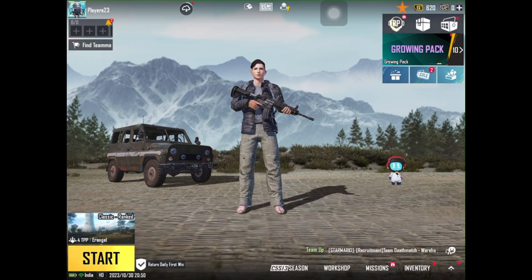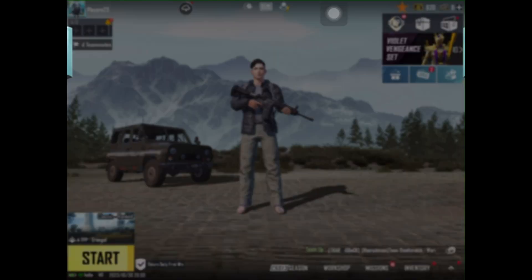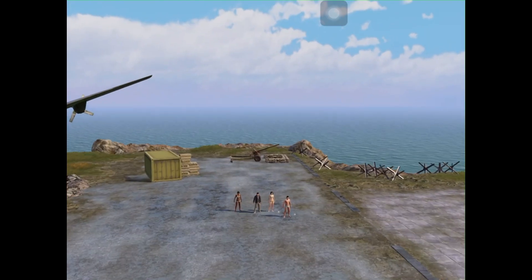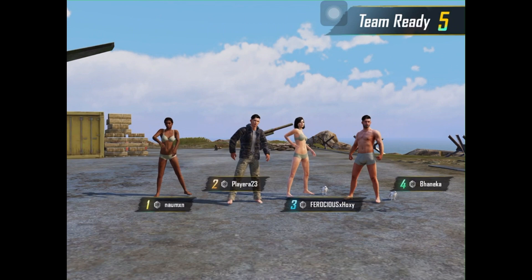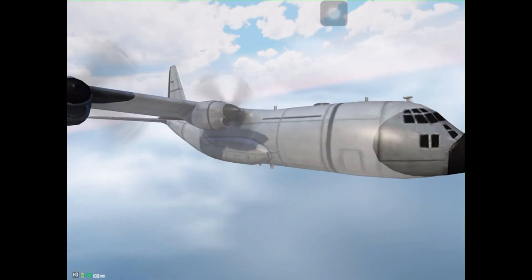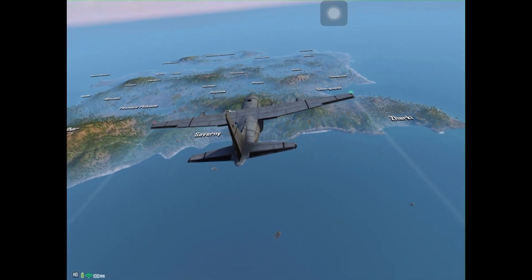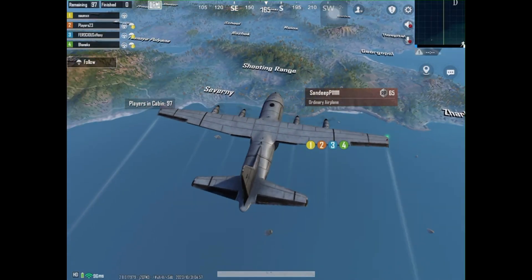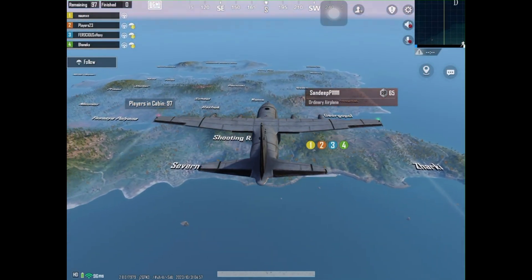PUBG Battlegrounds is a game that pits 100 players against each other in a variety of maps and modes. You can choose to play solo, duo, or with a squad of up to four people. The game starts with you parachuting from an airplane onto a map of your choice. You have to quickly loot weapons, armor, ammo, and other items from buildings, crates, and corpses.